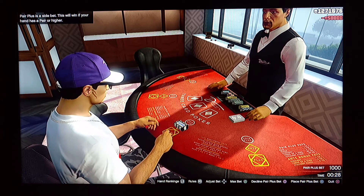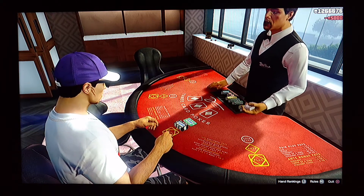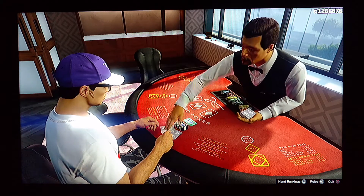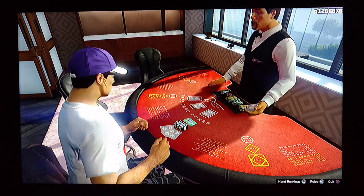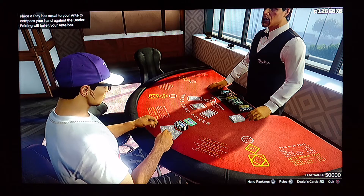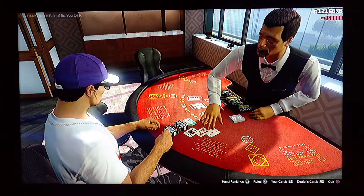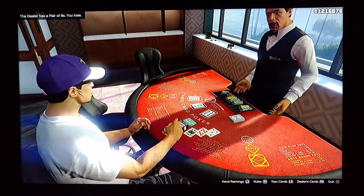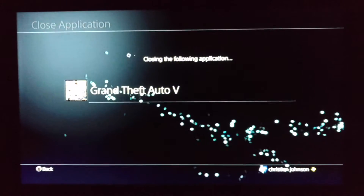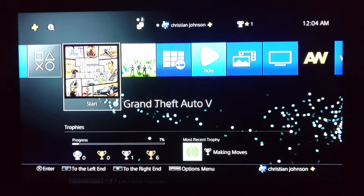Max bet. Max bet again. Hit the X button to play. I just lost. So you just close the application so you won't lose the money, and then just start up GTA 5 again.